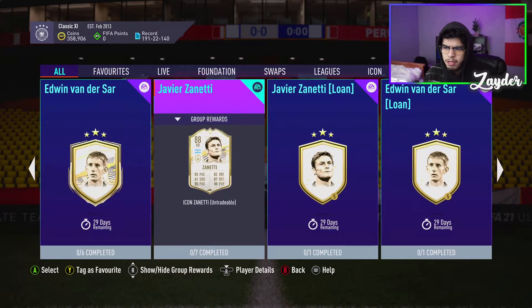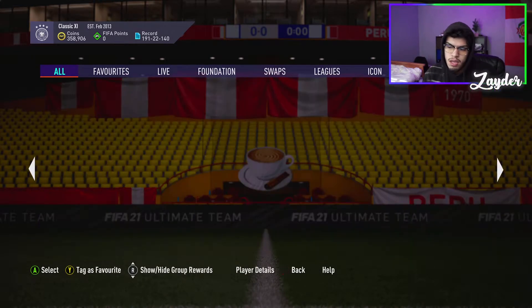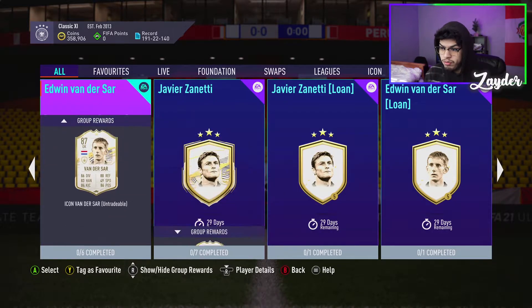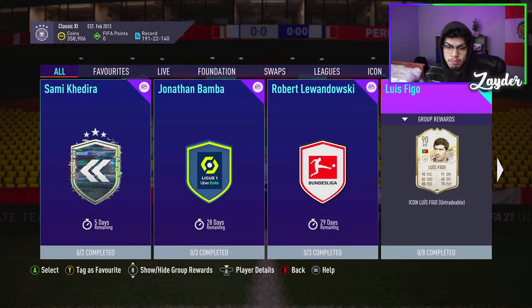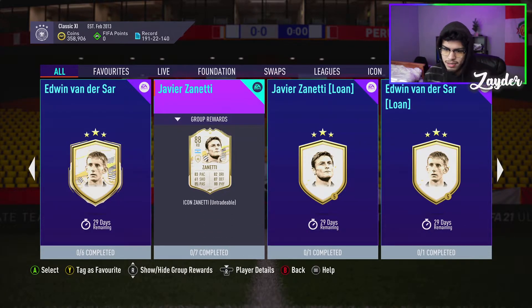I expected those to be at like 83-rated squads because that's what they used to do. But these might be worth having in your club for future reference. We have Javier Zanetti, we have Edwin Van der Sar, and Luis Figo. One of them is 90, which is the mid Luis Figo. We have the baby Van der Sar, which is the base icon at 87, and then we have 88 Zanetti.